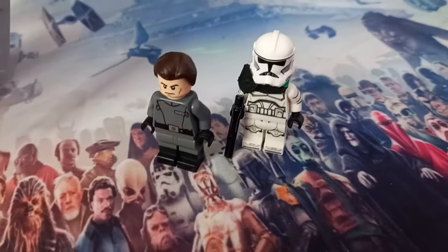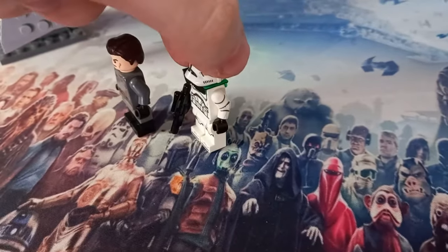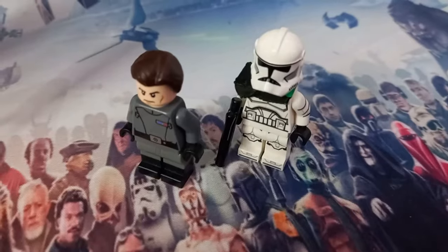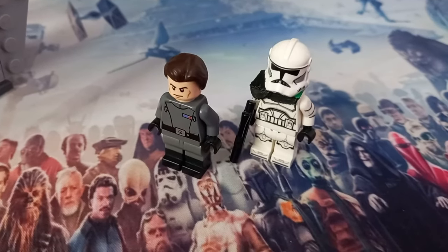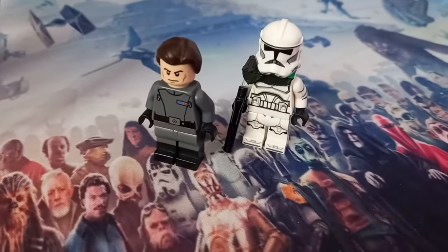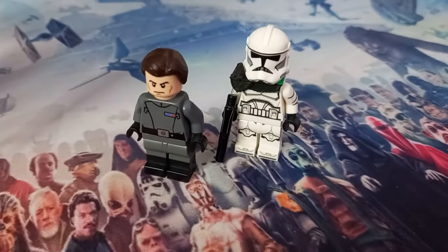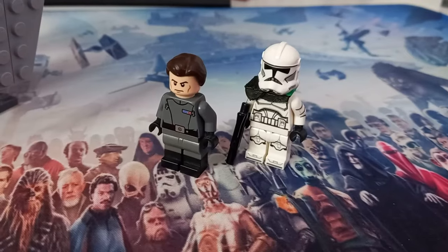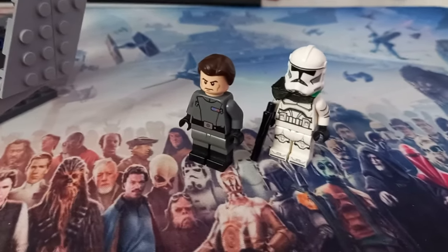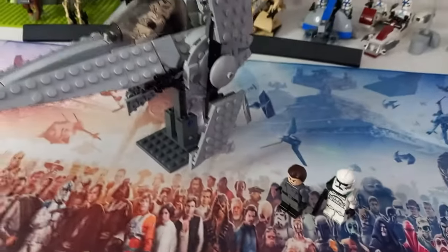We've got a plain Phase 2 clone trooper and then our other two figures: Rampart and Wilco. Wilco is using one of my 3D-printed pauldrons — it's still green — and all I've done to recolor it rather than buying new plastic is color it in with a whiteboard pen. It's something loads of people do for custom Lego, and as it's not an official Lego piece and I made it myself, I'm really not fussed about coloring it in. The ideal thing would be to paint it for a more long-term approach, but I'm really liking these two figures. Of course, Rampart does end up killing Wilco, so perhaps they should be on the other side of the V-Wing!